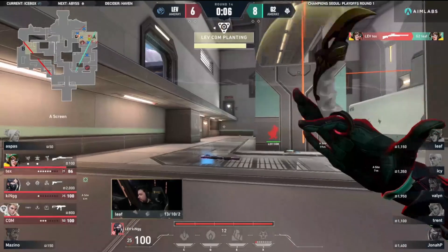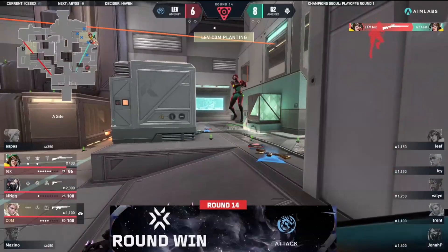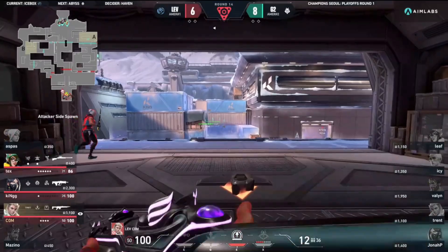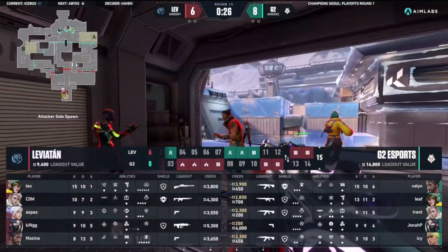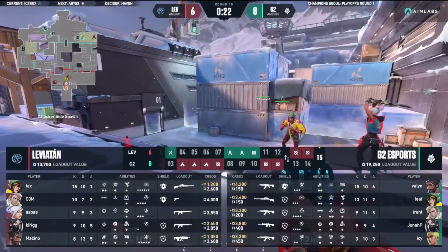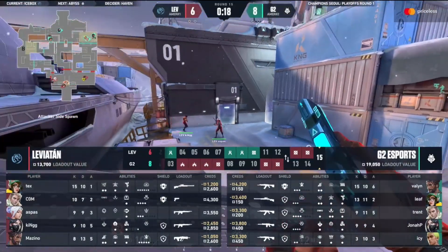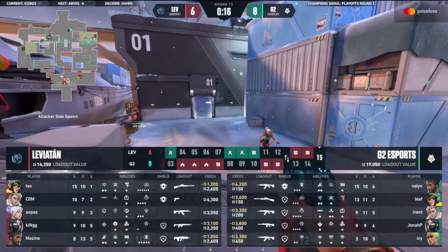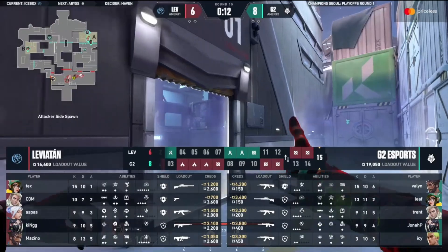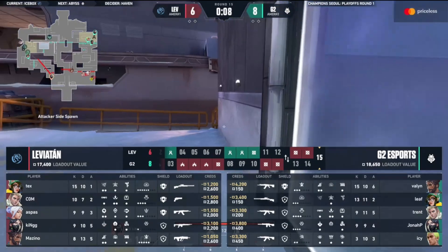Leaf left in a 1v3. Tex is heating up - definitely heating up. For as quiet as he was in the first half, he has turned a page. A lot of good weaponry saved as well for Leviathan, looking very similar to the start that G2 had. Albeit not winning the macro game, I would say, but the micro - it's kind of what you expect from Leviathan in this matchup. You expect them to be the ones that pop up individually against G2, and G2 to be the ones that take the more coordinated team approach.